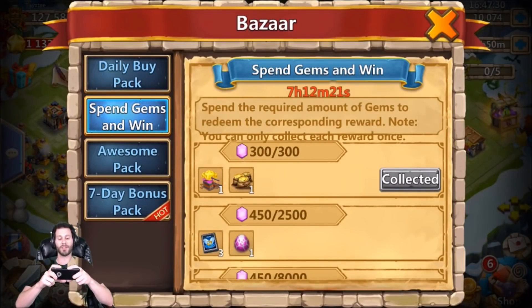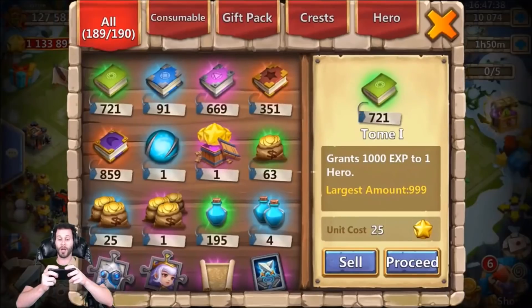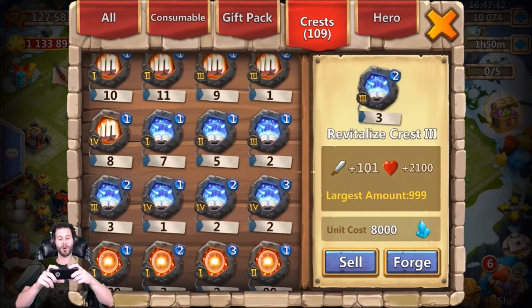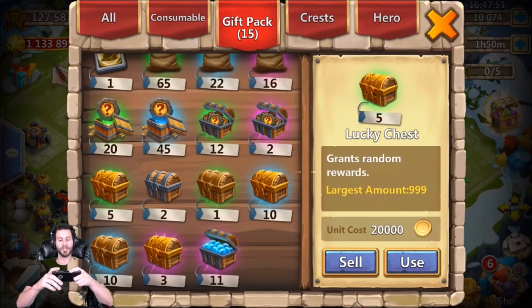I've already spent a total of 450 gems — 150 on a quest hero roll and 300 from Lost Realm where I got lucky and got a level two Revitalized. I always spend all my stamina cards during Spend Gems and Win just in case a Revitalized pops up, since 300 gems goes towards the talent refresh card.